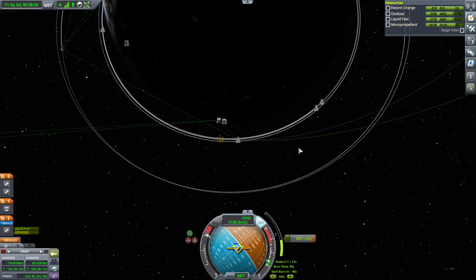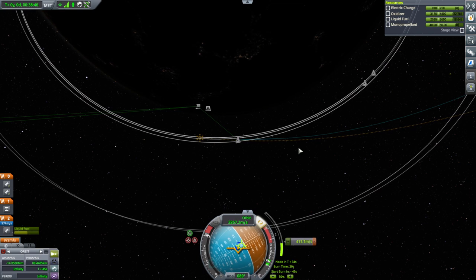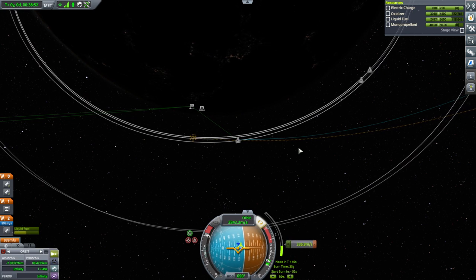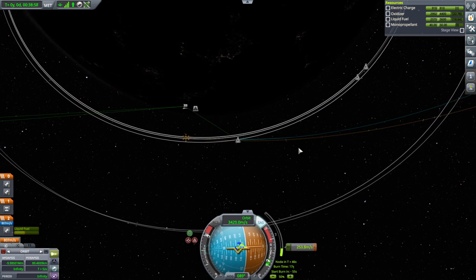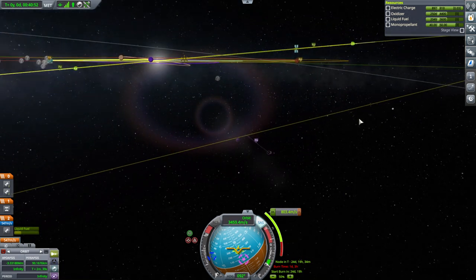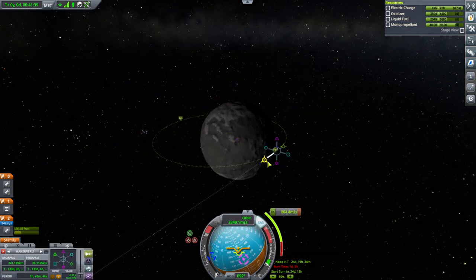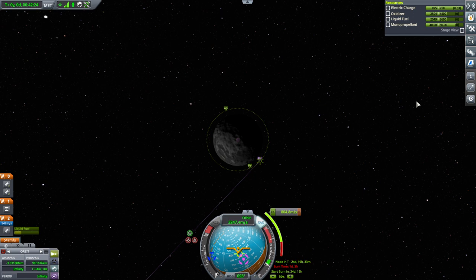We don't have a whole lot of communication support, so hopefully we'll be getting through this burn before we lose line of sight. Fortunately the Skipper is super powerful. In retrospect, some RCS might have been helpful — just the port, since we have the monopropellant anyway. If we spend a little bit more on the mid-course adjustment, does that help us on the capture burn? It's still costing quite a lot. Oh shoot — we needed a docking port? Oh no. I forgot about the docking port.